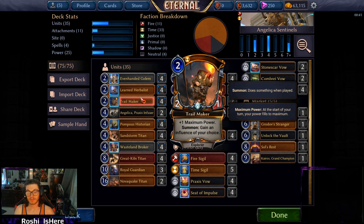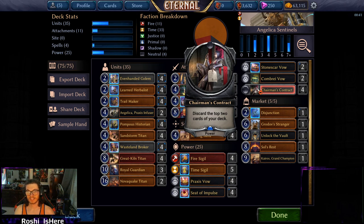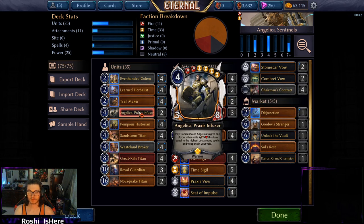Trailmakers giving us influence and one power is pretty sweet. It lets us get away with this silly mana base where we're playing a bunch of Vows and Chairman's Contracts. Otherwise we really wouldn't be able to pull that off, but Trailmaker fills it out and makes sure we can be the influencers we always wanted to be — except in Eternal instead of Instagram. I talked about Angelica; no one plays her, so I wanted to be the one to play her.